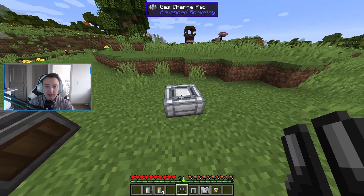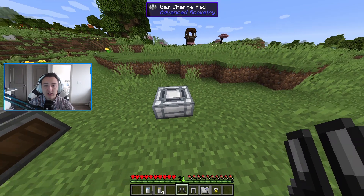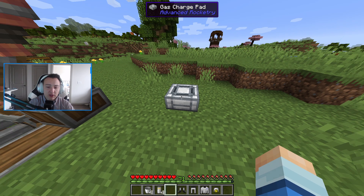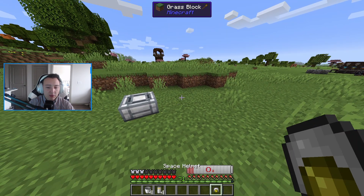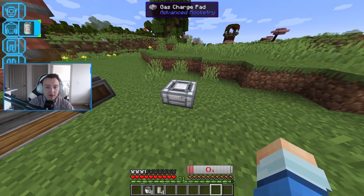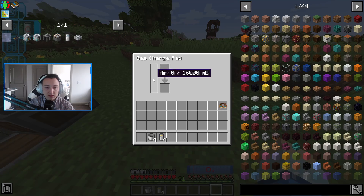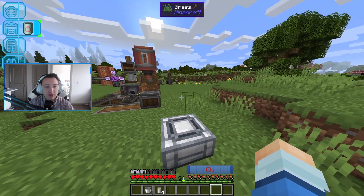Now to basically power up our gas charge pad, we're going to click into this, take our oxygen, put that in there — it's going to give us our buckets back, which is really nice. We put down 4,000 MBs of oxygen. If we put all of our space suit on and then step onto here, it should fill up with oxygen just like that. So we now have our oxygen inside of our suit.